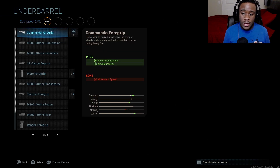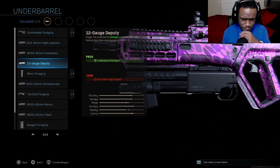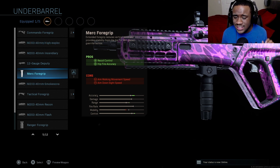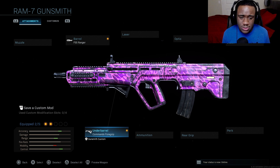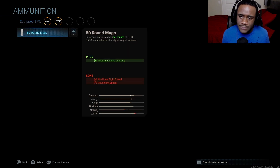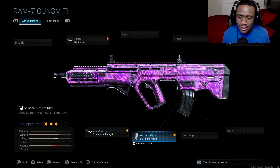For your underbarrel, I see a lot of people running Merc 4 Grip for the RAM-7, which is not a good thing to do because you are killing your mobility - this gun is going to feel very slow. The RAM-7 already has a slow ADS speed; I feel like next to the Odin it has one of the slowest ADS. So make sure you are running the Commando 4 Grip. Also slap on the 50-round mag because the RAM-7 runs out of bullets so fast.